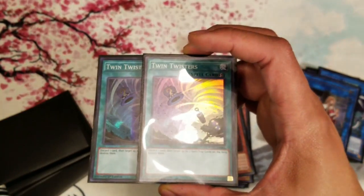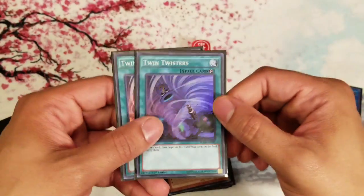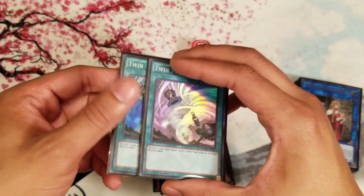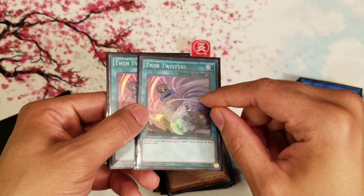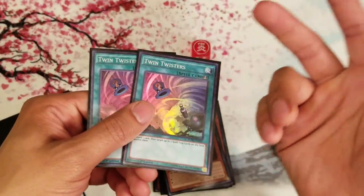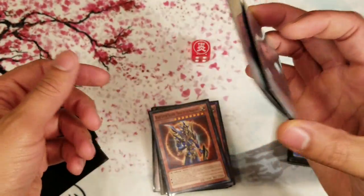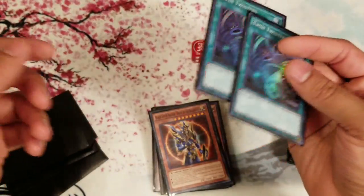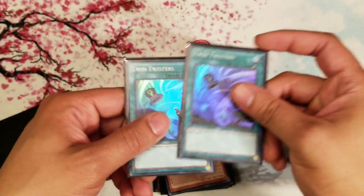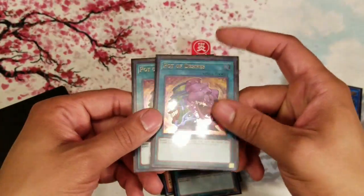For spells and traps: two Twin Twisters over Cosmic Cyclone because in the meta we're in right now, I'm predicting heavy back row. Even though Pendulums get some graveyard benefit from being destroyed, Twin Twisters is still pretty solid. People will try to side deck Anti-Spell Fragrance against you, which this card handles well. You don't have to pay a thousand LP, and sometimes you do want to pitch your Shadow Mist to resolve its effect. Paleo Zoos is looking like a good deck and Twin Twisters handles that well.